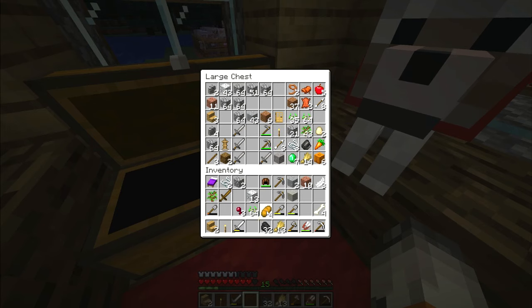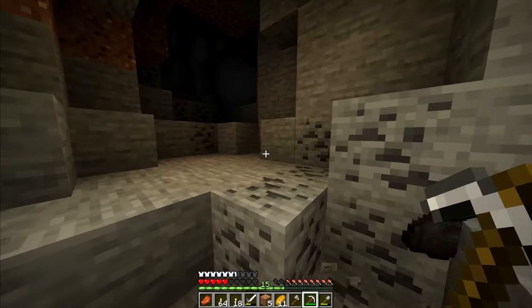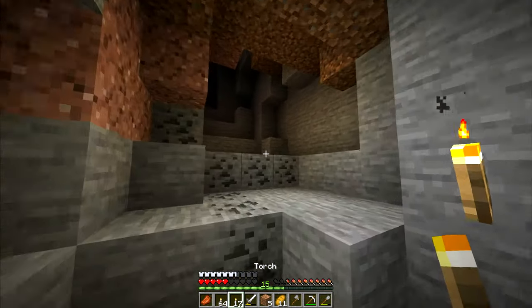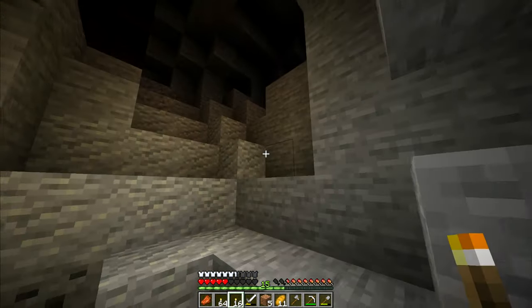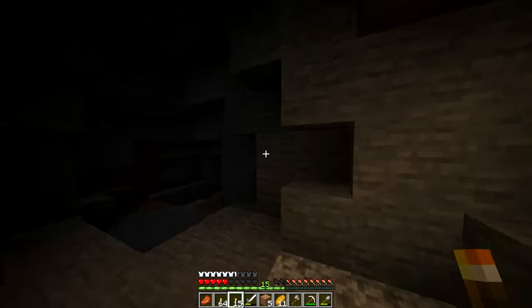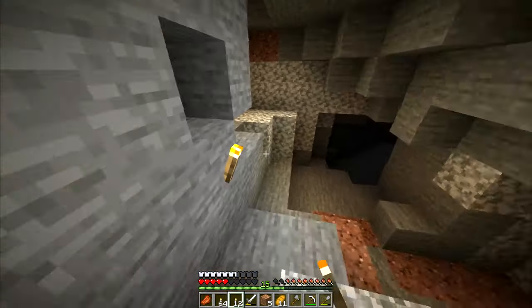We're gonna stack up on some food, some extra cobblestone in case we gotta dig out, and we'll get right into it. Right now we're in a cave system that's under our house at the mine I made. We're gonna look around and try to find a dungeon so we can get a name tag for the one and only Keanu.